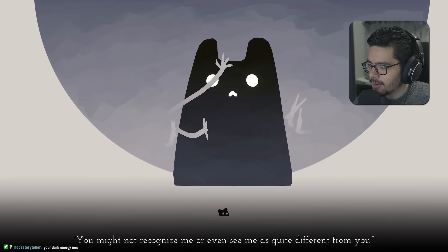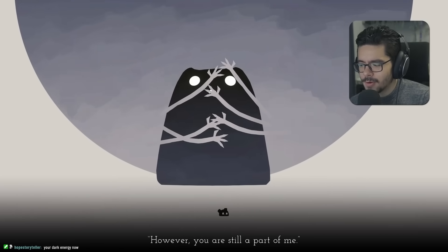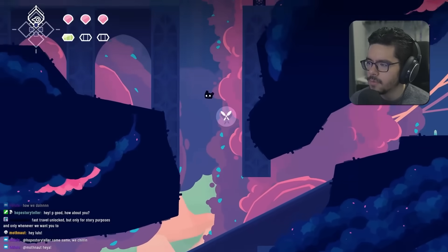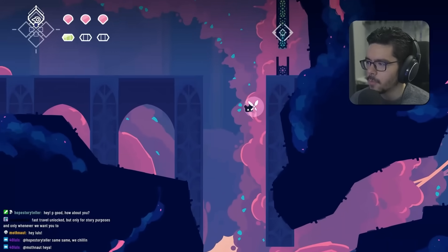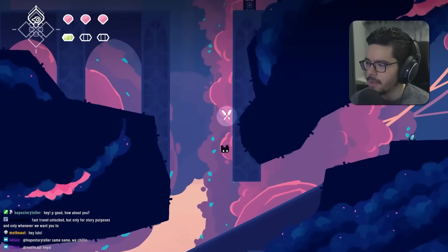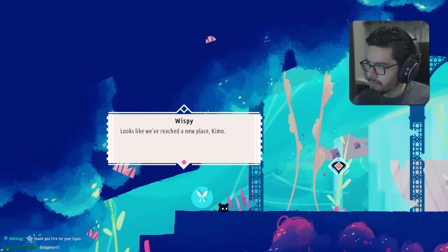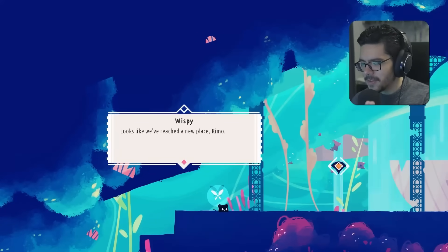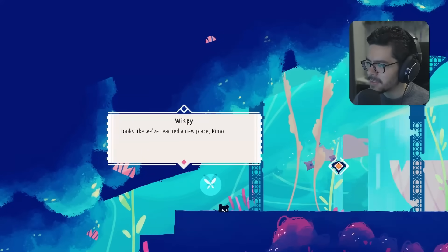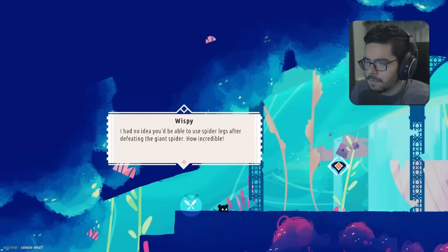A mysterious entity says it created us — we are still a part of it. The wall jump feels pretty good. I like the wall cling state — you can just tap left to get out of the wall jump. We reach a new area with flying fish in the background, which is cute. Apparently after defeating the giant spider we can now use spider legs.